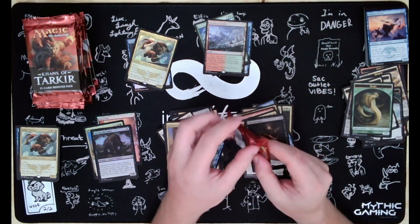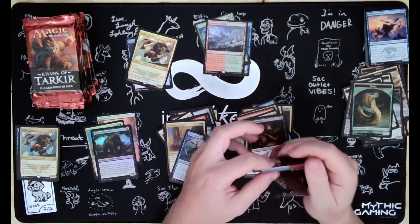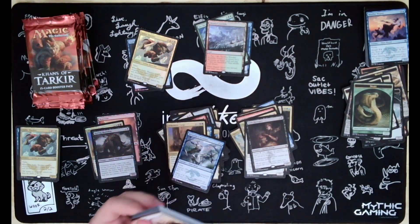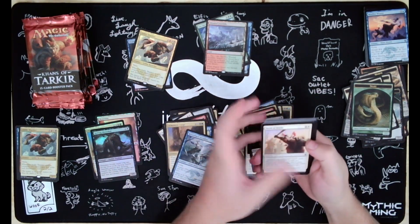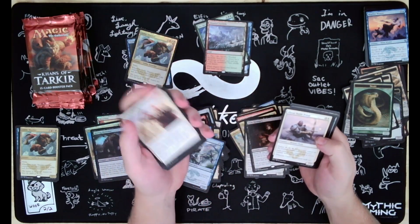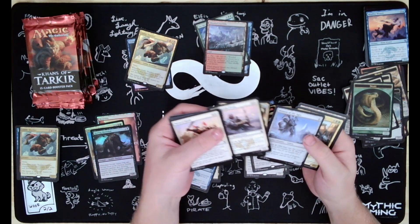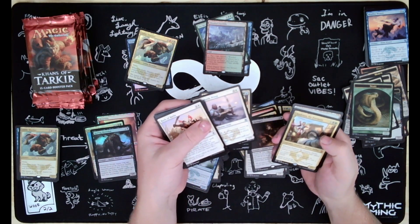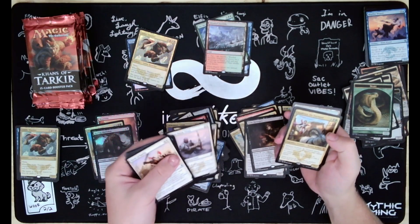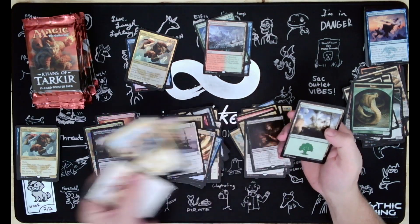And the last pack for the pile. We're gonna get another fetch in this box, you think? Abzan Battle Priest, Secret Plans, Witness of the Ages, and Sidisi the Foremost - we got another Mythic - and a Foil Drop Dead.